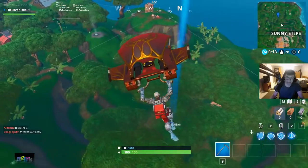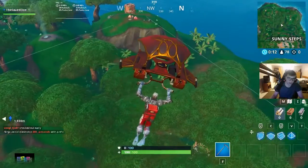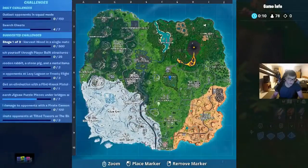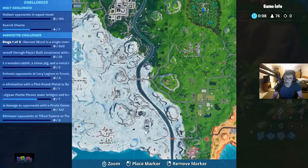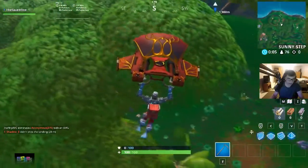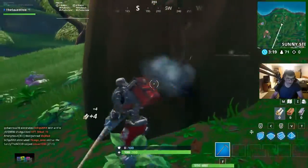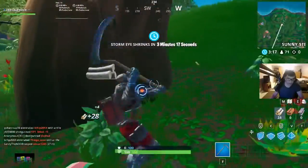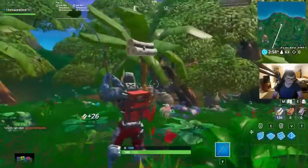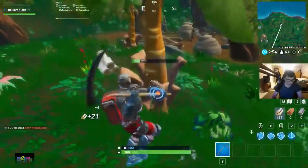On the website, the easiest places to get wood are one of two areas: Dusty Divot, which is obvious since there's a lot of wood there, or a spot near Happy Hamlet. You do have to collect 500 wood in a single match, so keep that in mind.